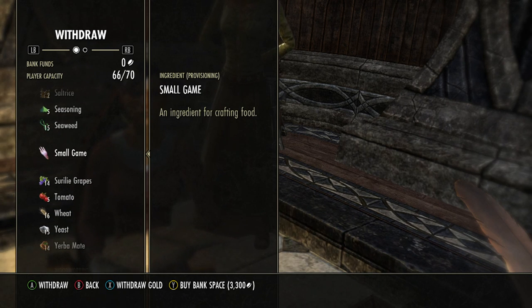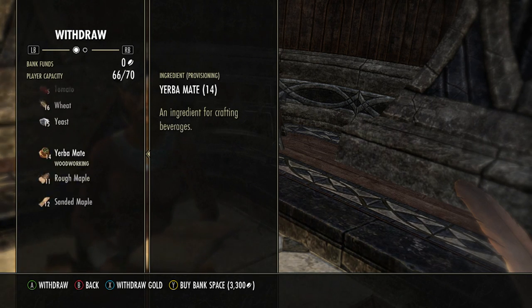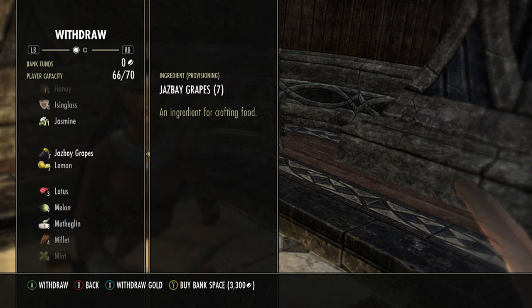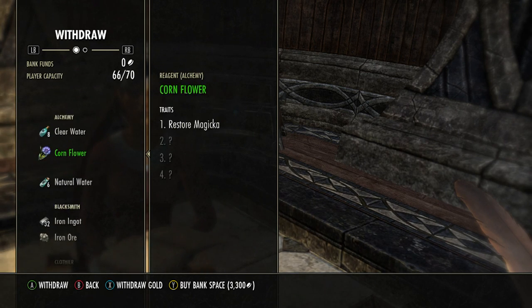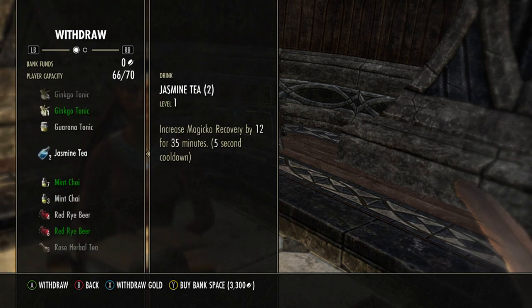So that is something you should be aware of. You can increase the size of your bank as well — if I hit Y, I can buy additional bank space for 3,300 gold. Might give that a miss in the short term. I did increase it from 60 to 70 and I think that was 1,000 gold, which is quite a lot. But you can see how much stuff I've collected, and I am only level 12 coming up to now — so that's a bit insane how much stuff I've already got.